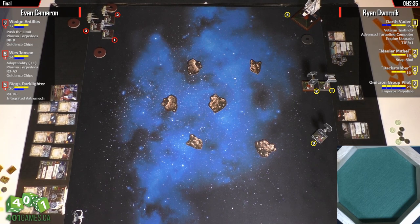Versus Ryan Dwornek running a very interesting Imperial list. We've got Vader with VI, ATC, engine upgrade, and title. VI is lucky here — with or without initiative, he ends up going after Wedge, which is fantastic. And then we also have Mauler Mythil with Snapshot, Backstabber, and an Omicron Group Pilot with Papa Palpatine.